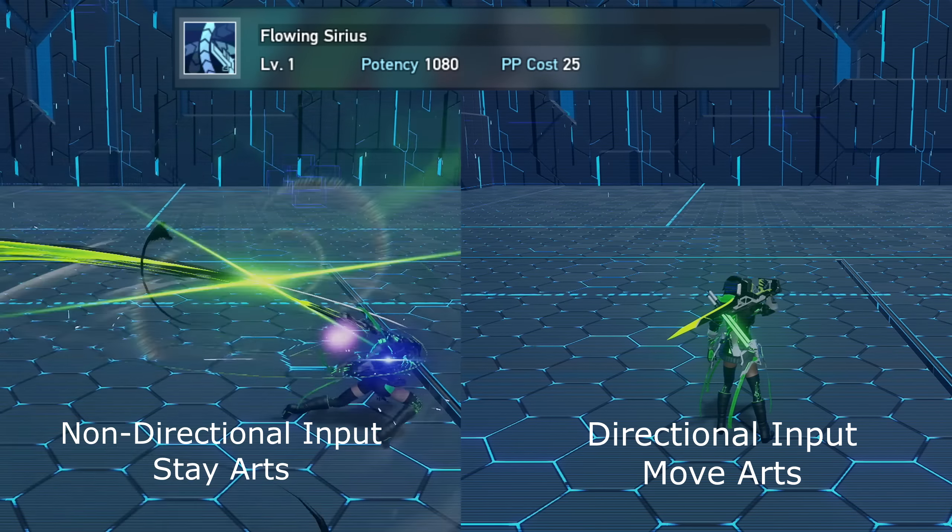Short Range Hot Shot lets you do more damage the closer you are to enemies, but this only benefits gun blade normal attacks. Charge Blade lets you charge your normal attacks and do a follow-up by pressing weapon action at a certain timing — gun blades only. Slug Shot changes your normals after you perform any photon art; without this skill the attack range is small, but learning it makes the range bigger. This only triggers without a directional input.